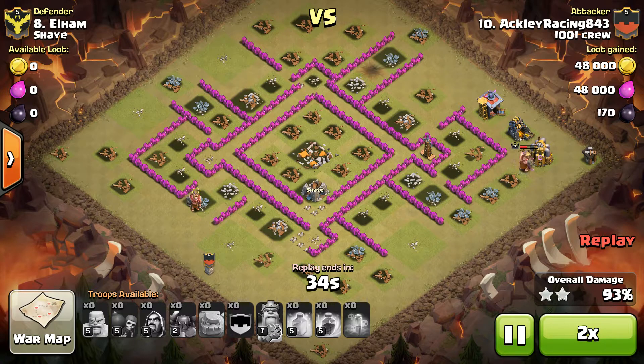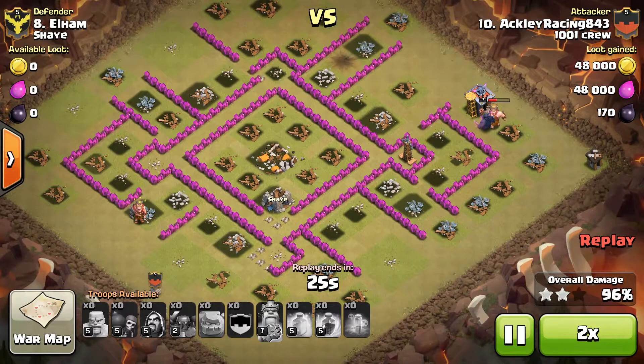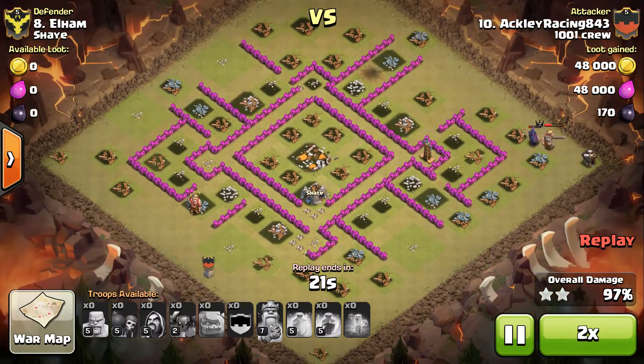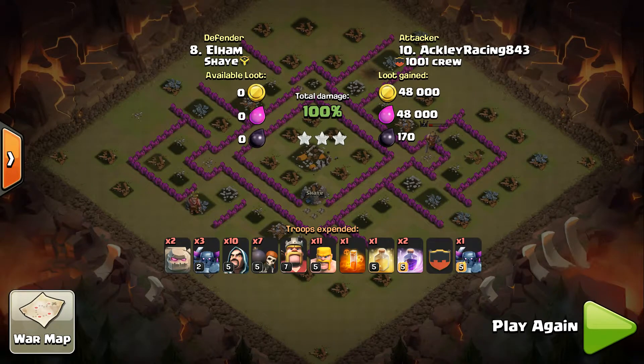They're out of range of the Tesla, the king has plenty of health, and that's going to wrap this one up real quick. Good job Ackley — way to identify the right base and use a go-wipe on it. He had a max PEKKA in his clan castle too. Good man.